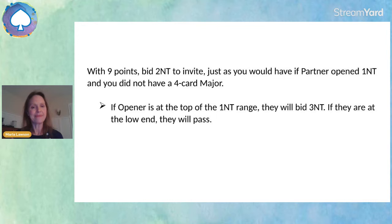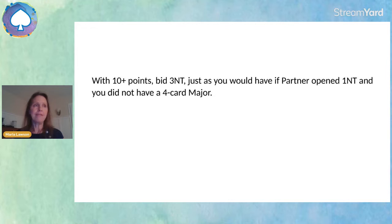If you as responder have 10 or more points and opener does not show a fit for your major, you know the strain is no trump and the level is game, so you bid three no trump — just the same way you would have if you didn't stop to ask for a four card major along the way.